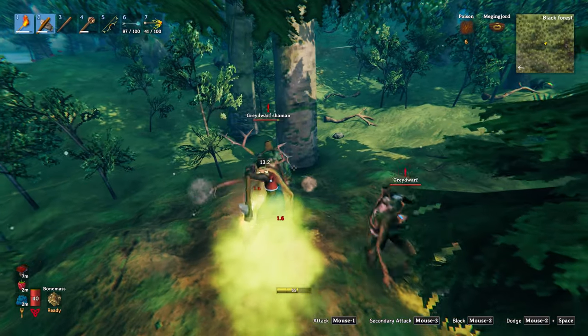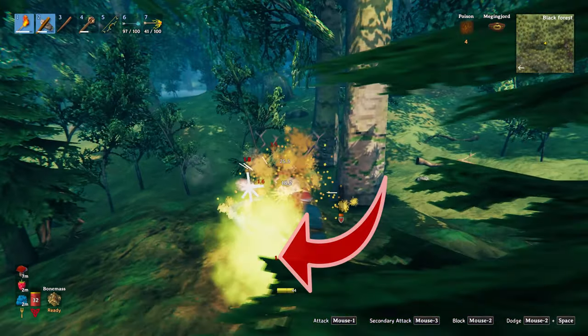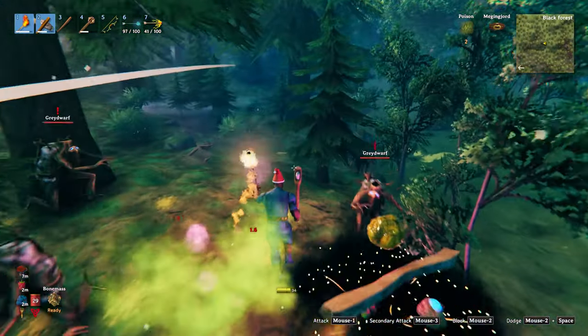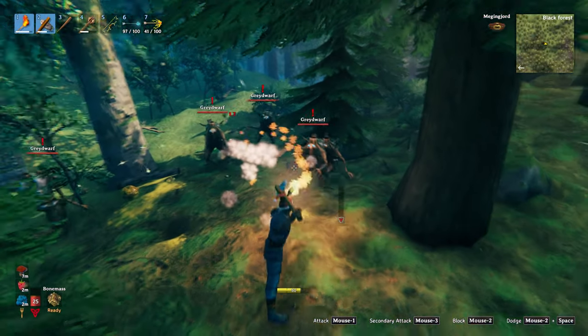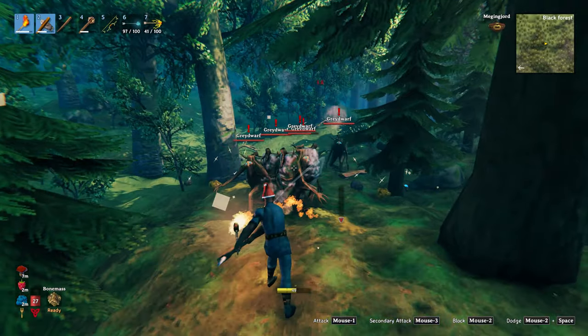The torch has no effect on the grey dwarf shaman or the grey dwarf brutes. The shaman can spit out some poison and this does damage you over time so try and avoid it if possible. Keeping the torch out and a weapon wielded so you can deal with the grey dwarf shaman or the brutes whilst the smaller ones run away is a pretty decent strategy.